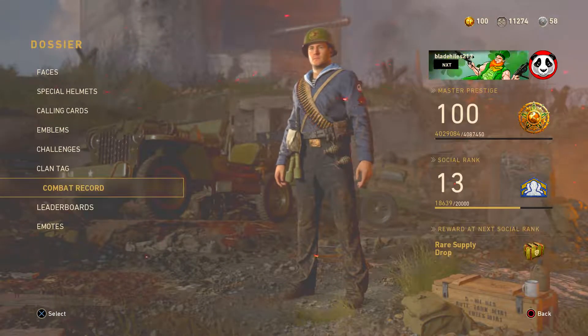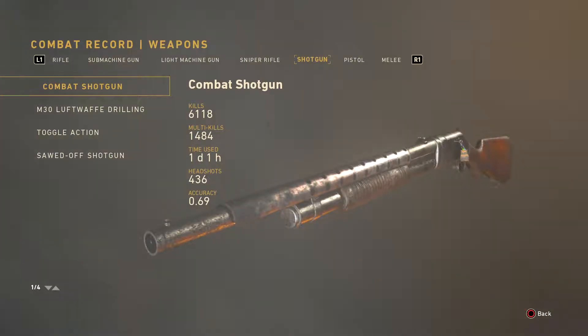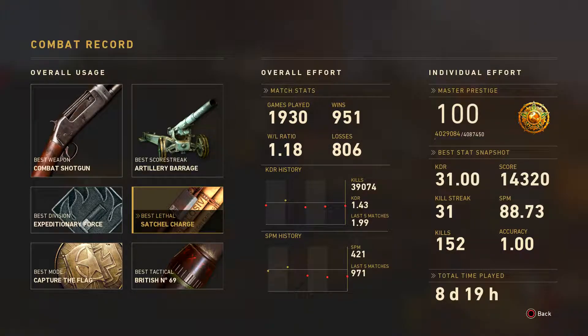I really don't care. Most used gun is the shotgun — my best weapon is a combat shotgun. But I'll show you right here, I only have 6,000 kills with it. If you go down to here, the Satchel Charge — I have more kills with the Satchel Charge than I do with any other gun. I have 8,000 kills with it. So the C4 is my most deadliest weapon in this game.